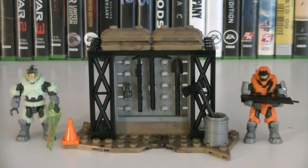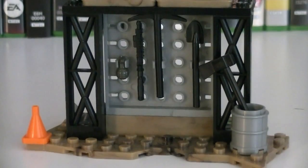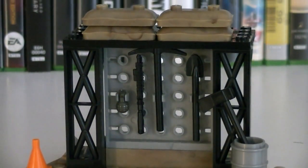Included with this set is two minifigures and a small structure. The Containment Armory is a small and simple weapons rack, which is built on top of two desert base plates.